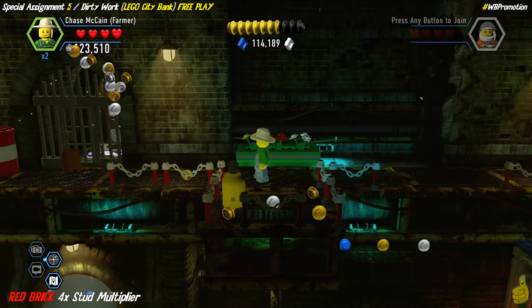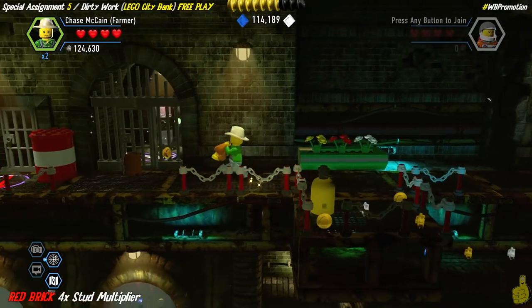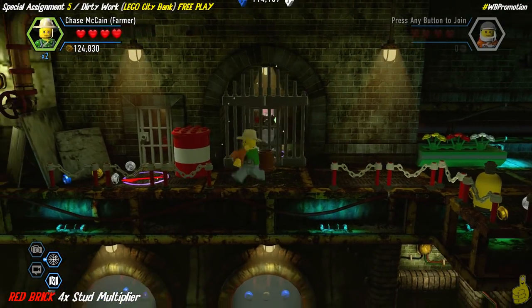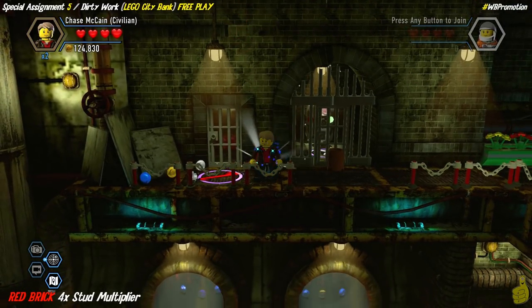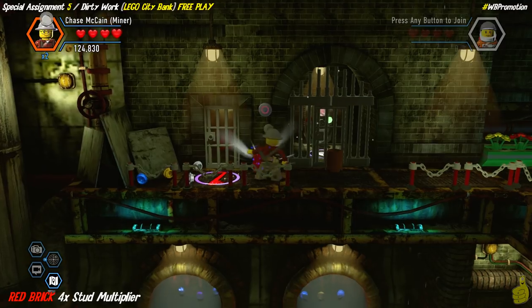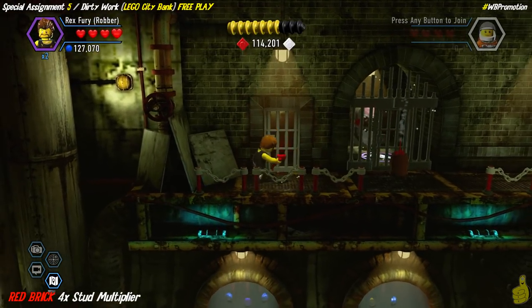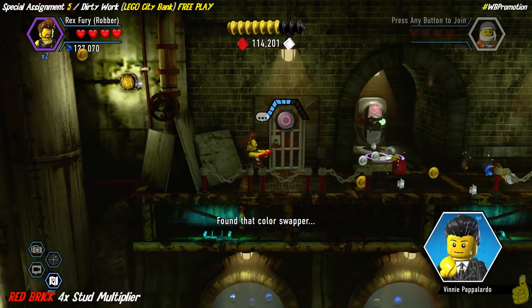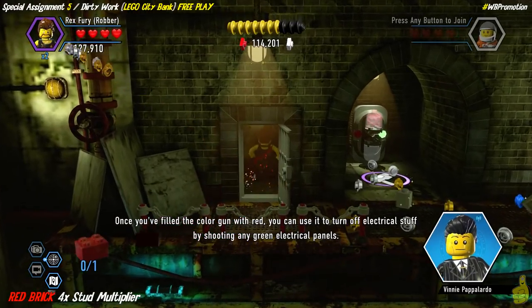Use the farmer to water the flowers — it gives some studs. Then there's a red barrel which reveals some dynamite. Use the mining edition of Chase McCain to pick that dynamite up and place it in the brown barrel. On the left hand side there's a crowbar door, and inside it happens to be the 4x stud multiplier red brick.